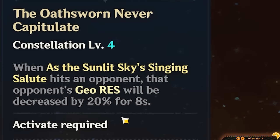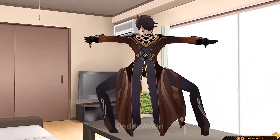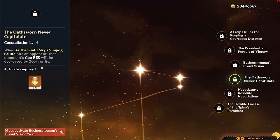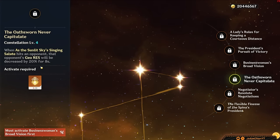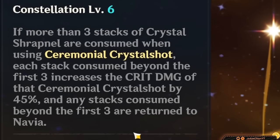C4 gives 20% Geo resistance shred from her burst — this is basically Zhongli's resistance shred locked behind a C4. Really not that good for a C4; don't go for it on its own — very mid. C5 is a plus-3 upgrade to her burst, also a mid constellation on its own — don't pick it up if you're not going after C6. C6 gives Navia a huge amount of crit damage and makes Sharpie stacks easier to deal with. Of course this is her best constellation — not the strongest C6 out there, but it works.